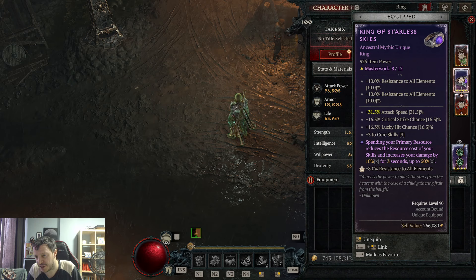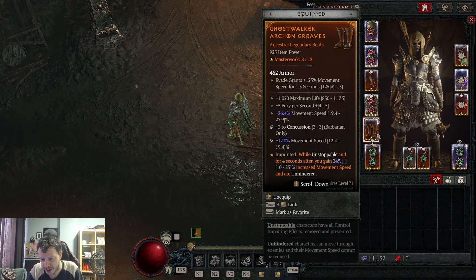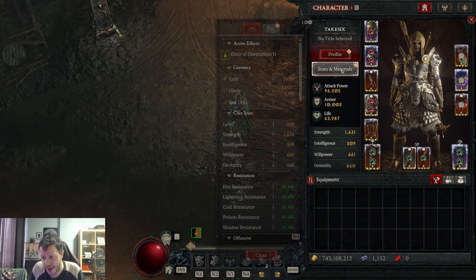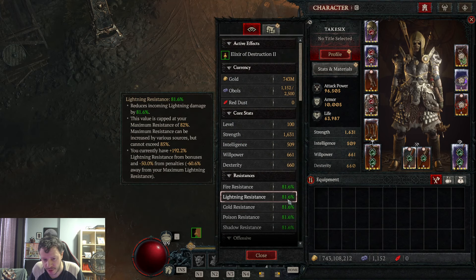With the full version, the most important difference is we have Ring of Starless Skies. I changed the boots and a few other items to make it a little bit better. We are of course armor cap and resistance cap.